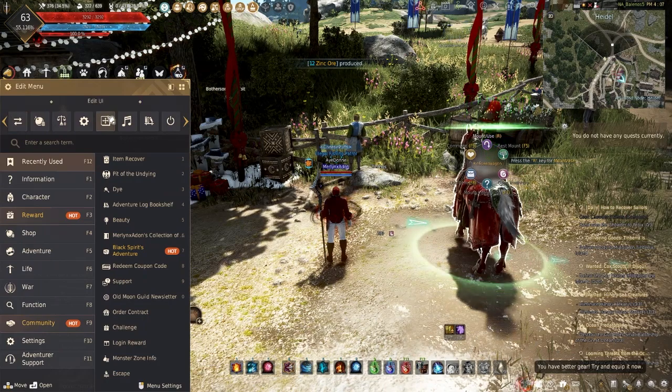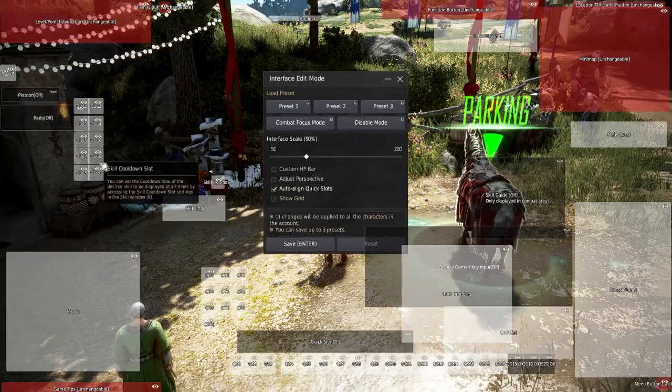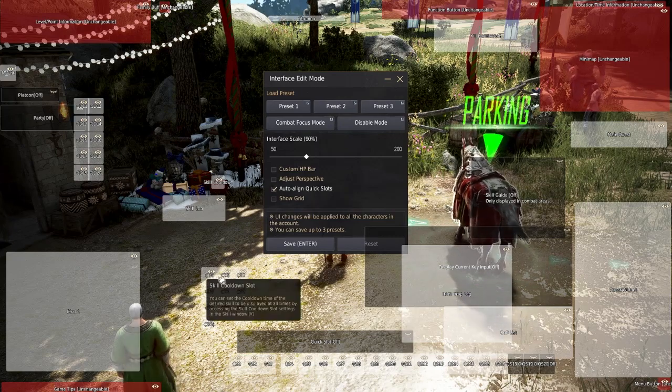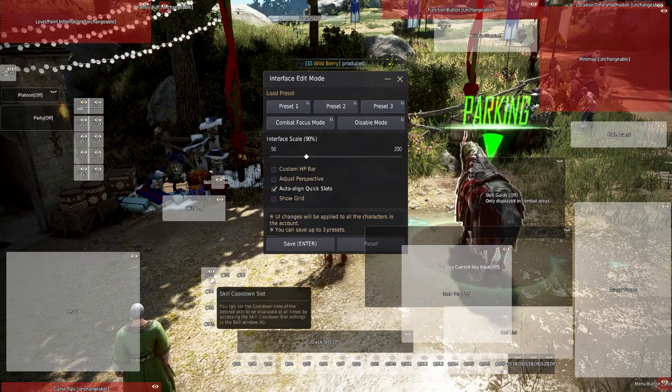First thing, go into your UI settings to see where the cooldown boxes are. Note they are all numbered CD 1 to 10. You assign which skills go in them in a different interface, the skills interface.